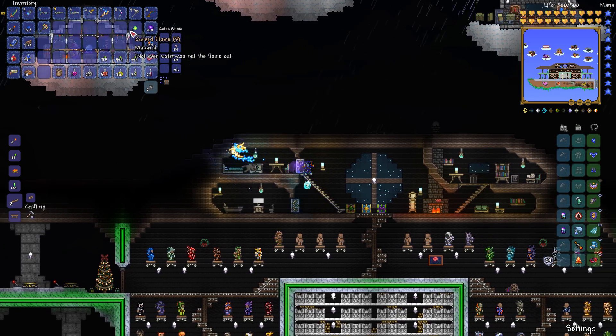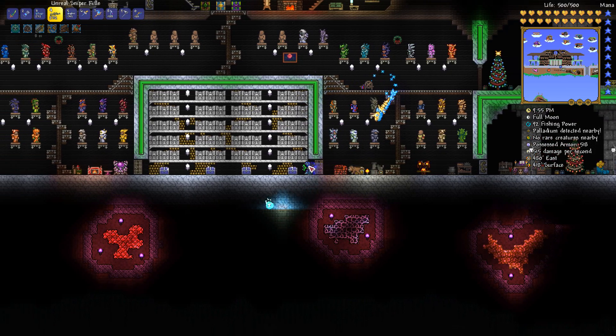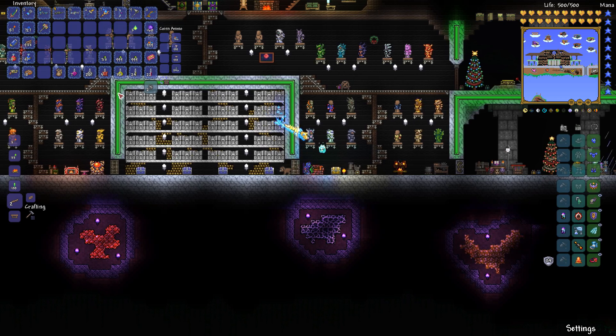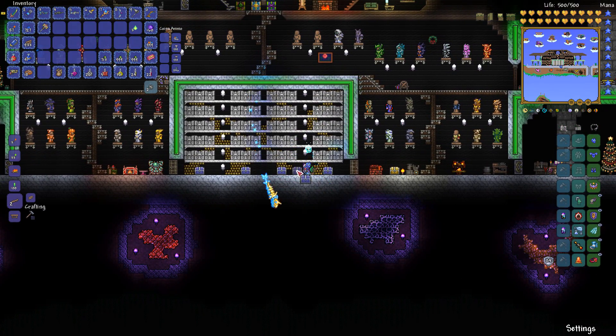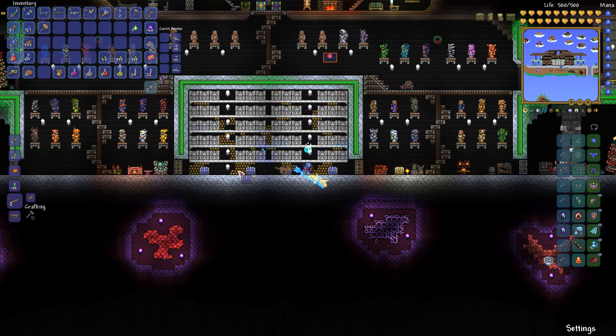I didn't put away the cursed flames because I ran out of space. Do I have another spot? I thought I freed one up — yeah, I did. That'll obviously be for the other set of fragments. Once we go through the event, we should get rid of those. I think I'm going to add another chest here. Do I have another shadow chest? Maybe... yes. It won't be perfectly symmetrical, but I'll just slap one right here, or put a couple more down there.